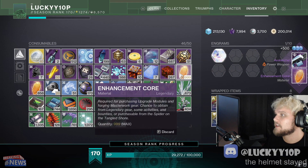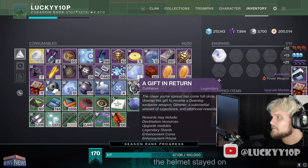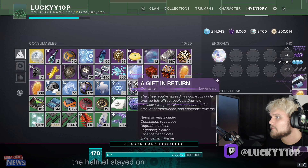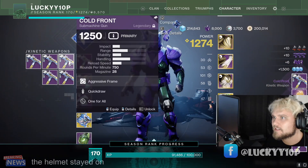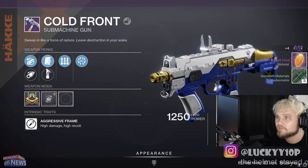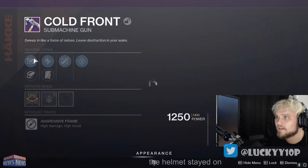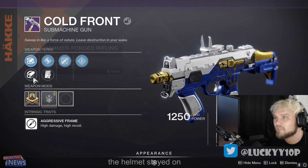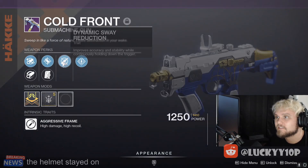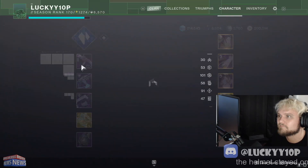It tried to make me delete a stack of 1,000 enhancement cores - stop with the Avalanches and stop moving items around. I have to pay close attention; I want to see what drops but I more importantly don't want to delete important consumables. We got some Cold Fronts - Under Pressure Unrelenting, that's a yeetus deletus. Surplus and Surrounded - that is a nasty add clear, we'll definitely lock that. Dynamic Sway Rampage with Accurized and Hammer-Forged in range - this is probably a beast in crucible. I'll have to take that into a crucible game. Under Pressure Surrounded - we can delete that.